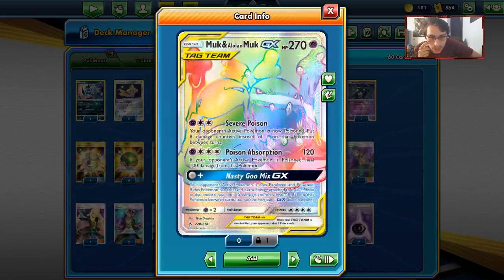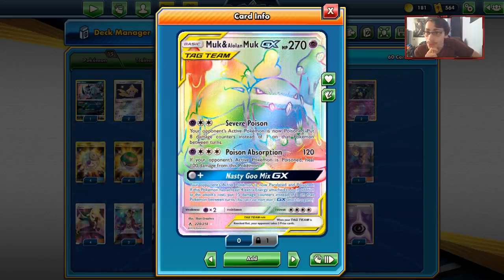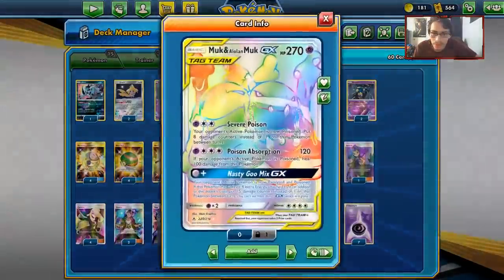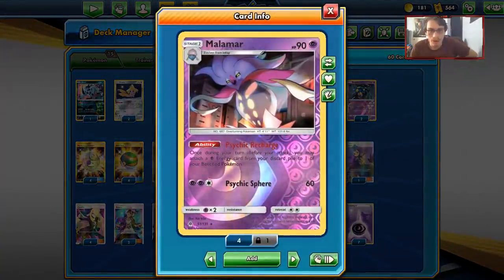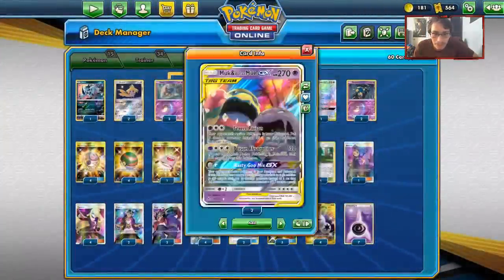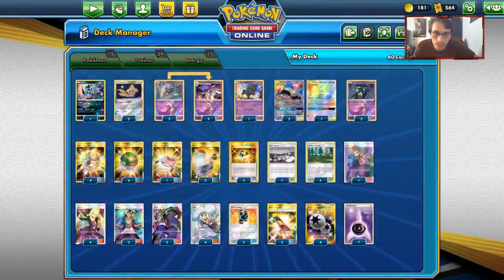Severe Poison poisons the opponent's active and puts eight damage counters on it. When you stack a Seviper you can do 90, and with two Sevipers you're doing 100 poison damage. You also have Poison Absorption which does 120 damage, and if your opponent's active is poisoned, heal 100 damage from your Pokemon. That's a lot - healing 100 damage is not something to scoff at. We pair Muk with Malamar to charge it up.